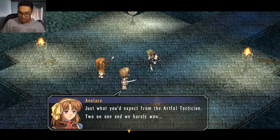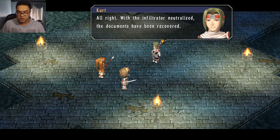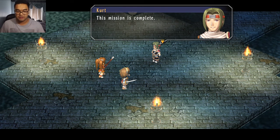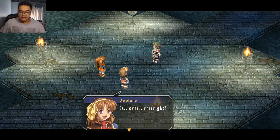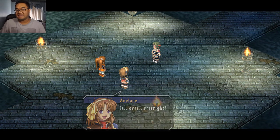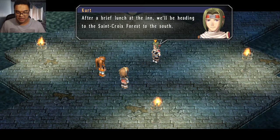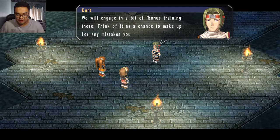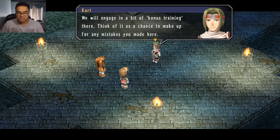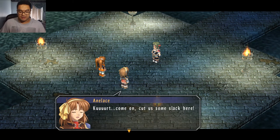Just what you'd expect from the Artful Tactician — two on one, and we barely won. Mochi! Stop! With the infiltrator neutralized, the documents have been recovered — the mission is complete. So training for today is over, right? Oh, hardly. After a brief lunch, we'll be heading to the St. Croix Forest to the south. We'll engage in a bit of bonus training there — think of it as a chance to make up for any mistakes you made here.